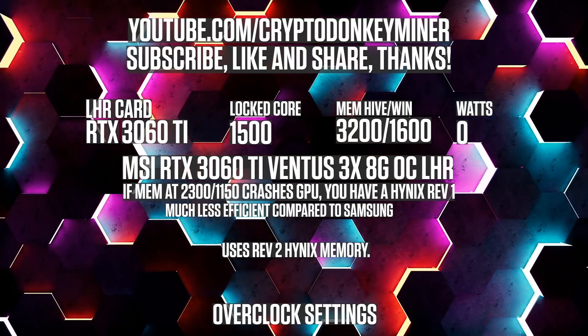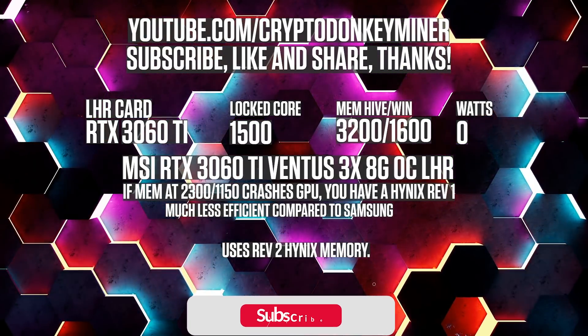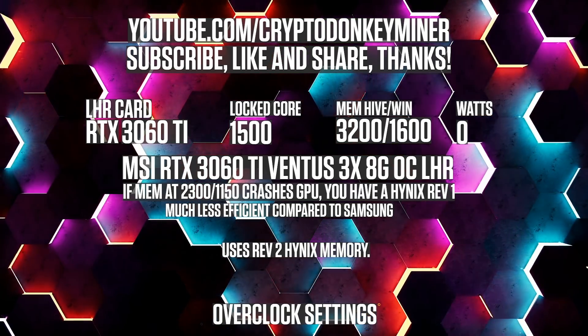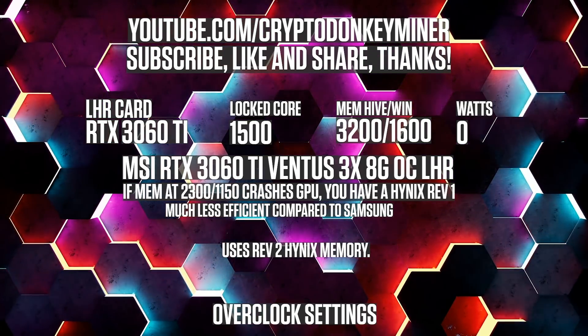Overclock settings for the RTX 3060 Ti LHR Hynix Revision 2 mining Ethereum: lock the core clock at 1500 and the memory clock at 3200 in HiveOS and 1600 in Windows.